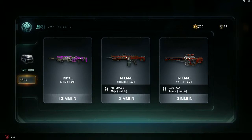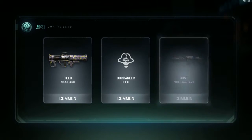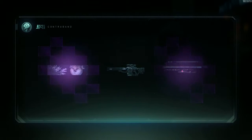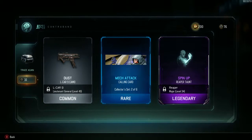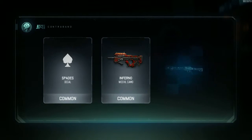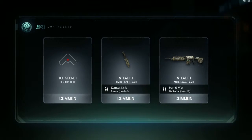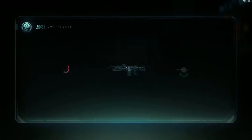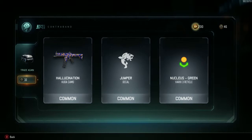Royal for the Gorgon, Inferno for the Dredge, Inferno for the SVG. Build for the XM-53, decal Dust for the Man-o-War — I already have that. Dust for the KRM-262, calling card Spin It Up, Reaper taunt, Space decal, Inferno Weevil camo, and Halakon KRM-262 camo. Top Secret reticle, Stealth combat knife. Man-o-War — pretty sure I have Man-o-War camo. Hallucination for the Cuda, Jumper decal, Nucleus Green reticle.